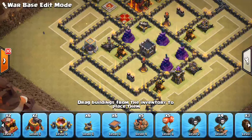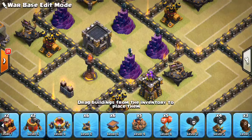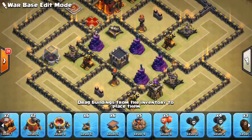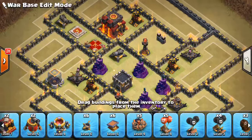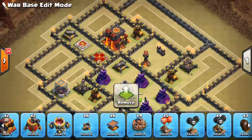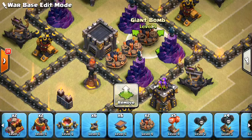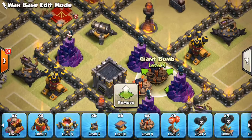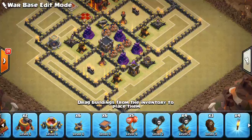Let's get the core going with the giant bombs. When thinking about how they'll attack — a spam attack with miners or bowlers — they'll probably come at one of the inferno towers. For miners especially, they'll come at the one not by the Queen; they might send heroes for the Queen-side inferno. So on the other side we have a triple giant bomb set up to catch a bunch at once, and a double over here in case they come from that side. That core can be pretty deadly.